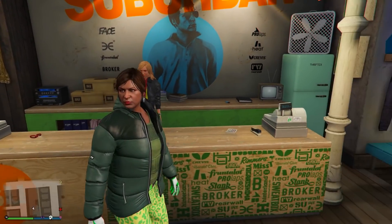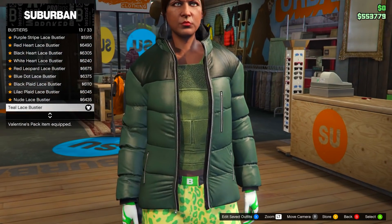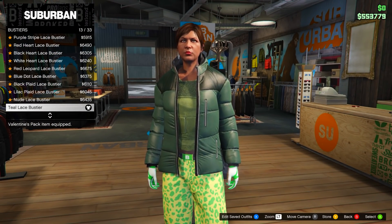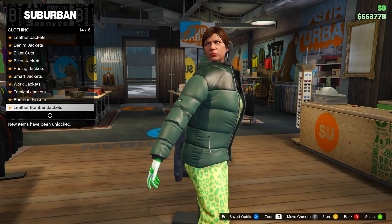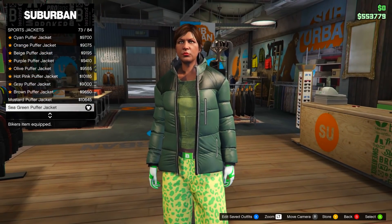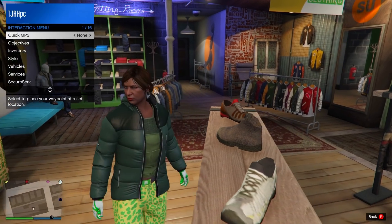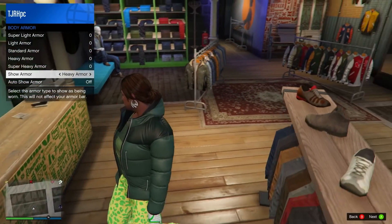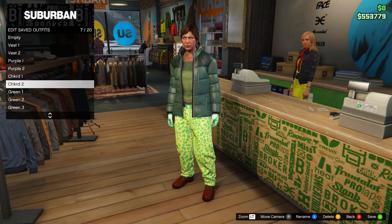For the last green outfit, change the top. Go to tops, head down to bustiers, and go for the teal lace bustier. Then head up to sports jackets and go for the sea green puffer jacket. After that, go to your inventory, body armor, and show heavy armor. Save this to slot number eleven and name it green four.